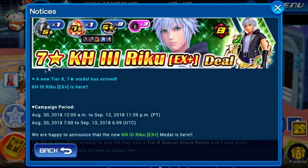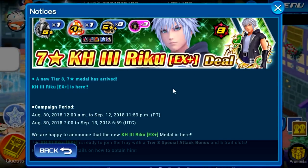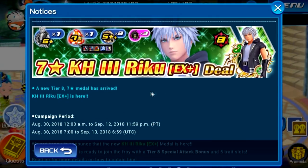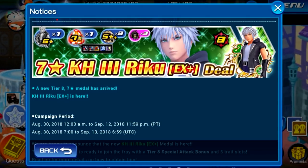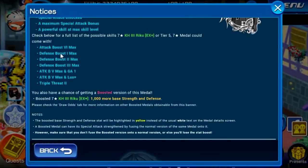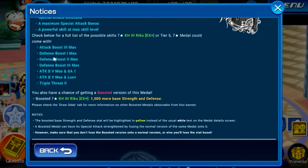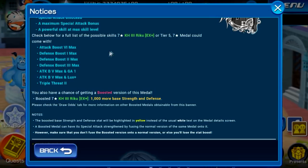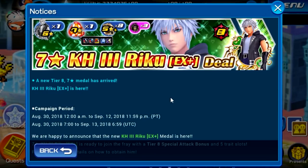There's a seven-star Kingdom Hearts 3 Riku EX Plus deal. In this deal, it's not too different from deals we've been having so far — you are guaranteed a trait medal on every single pull, as well as a tier 5 seven-star medal. It comes with skills: attack 6 max, defense 1, 2, and 3 max, 5 max, Engage 1, 5 max, Looks Plus, and Triple Threat 2. Pretty standard.